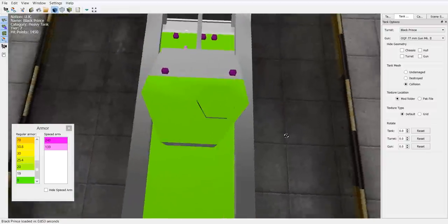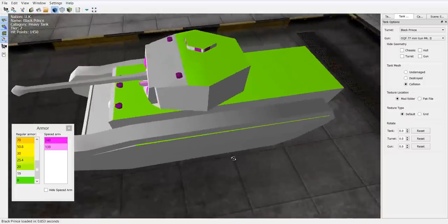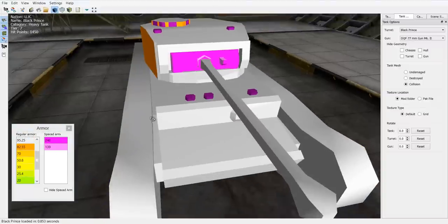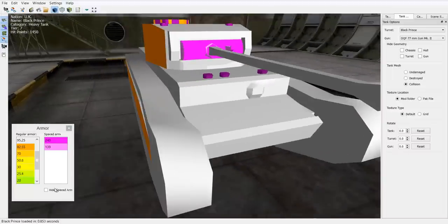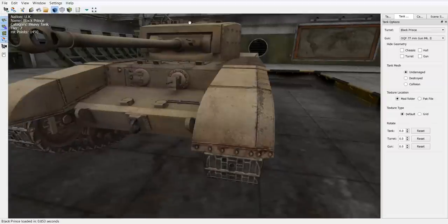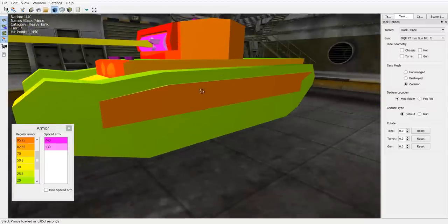There is still a 19mm armor zone on top which can be overmatched by 60mm guns, but it's not a real target unless enemies are on a hill aiming down. For artillery, this tank is really easy to kill — the entire top is 90mm, so if you land a shell anywhere on top you'll usually absolutely wreck the Black Prince. The commander's cupola is around 95mm, so you can sometimes penetrate that frontally too, though it's quite difficult to hit.